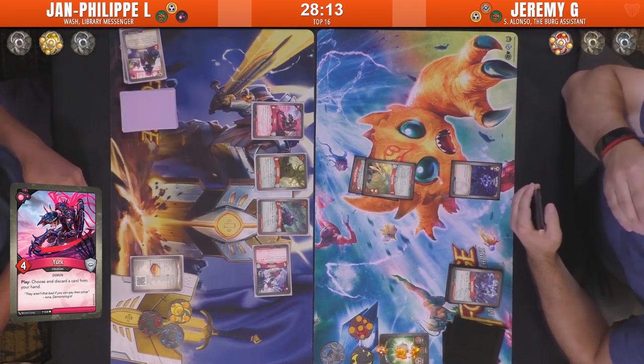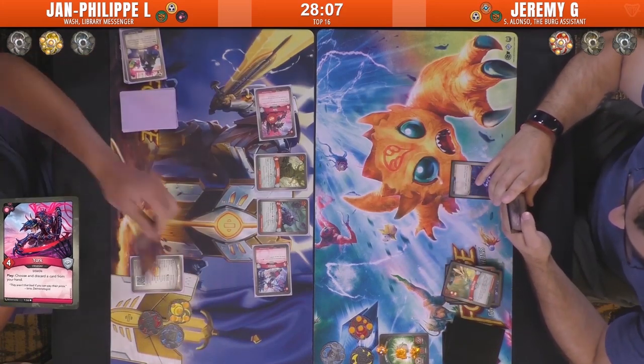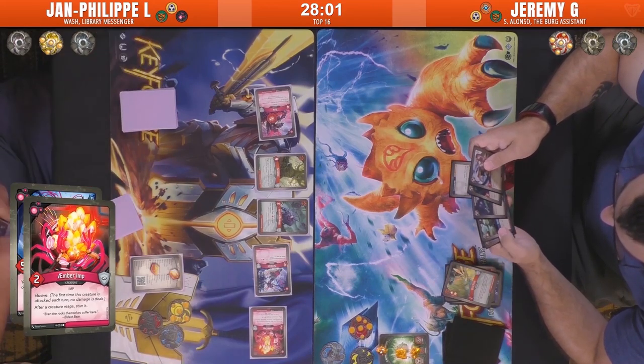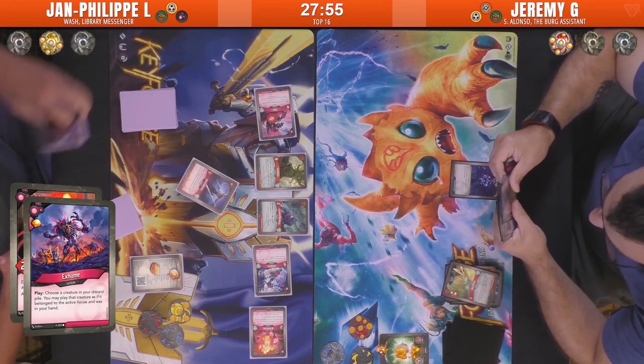Yurk comes out, discarding a card from your hand — he discards the Merkins. Merkins is a bit of a crapshoot card; it can be really powerful, but it can be a little unexpected. The Exhum comes out — a hugely powerful card that lets you play a card from out of house from your discard pile. It is going to be the Restrogantus.